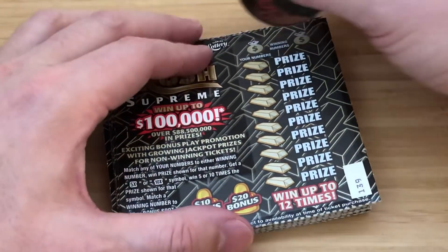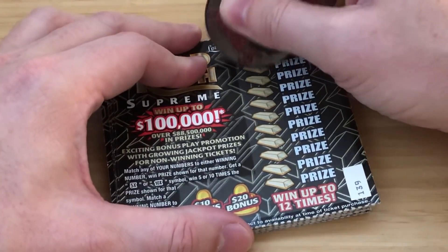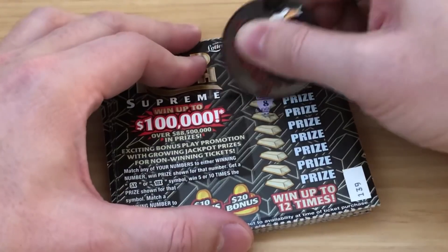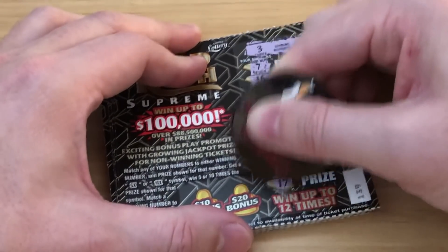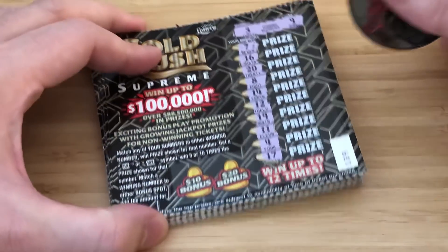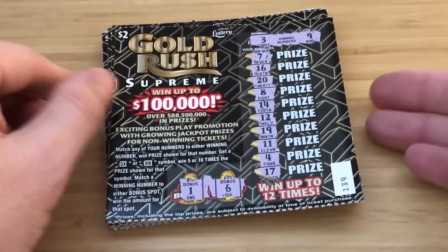Ticket 139. I need a 3 and a 9. Numbers are 7, 16, 28, 14, 12, 19, 11, 4, and 17. Let's check the bonus — looking for a 3 or 9. No dice on ticket 139.